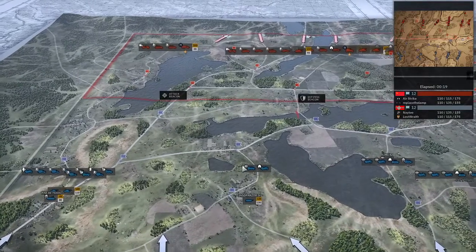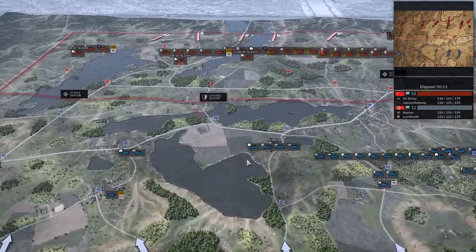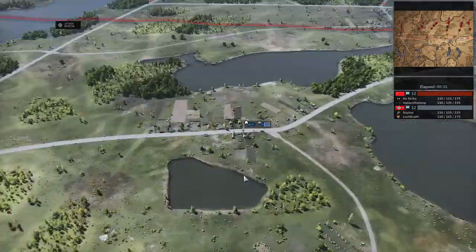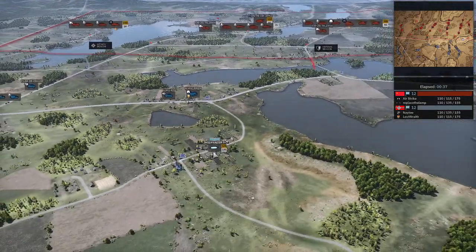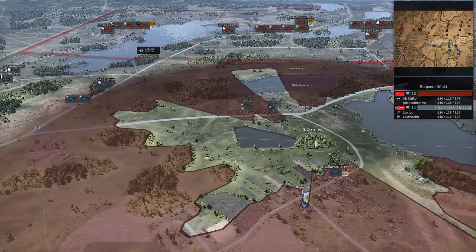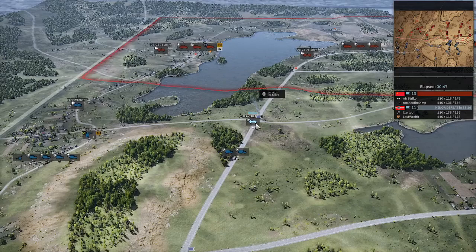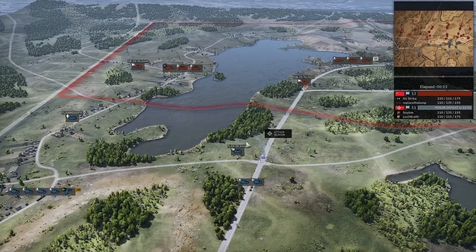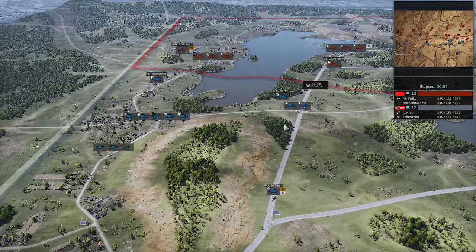I'll just show my side of the map first before I rotate the camera. I've set up a small force over here — I've got an MG-42 and a Recon Squad going into these buildings, which will overlook this pathway. I've also got a Jagdpanzer moving into this bushland to get a nice shot on anything traveling along this road, and some Grenadiers, Pioneers, and a Flak 38 setting up in this forest, along with a Pak 40.